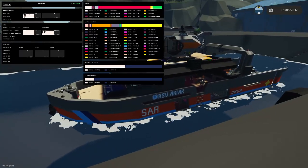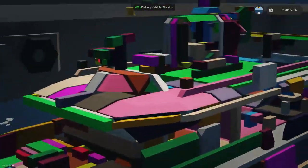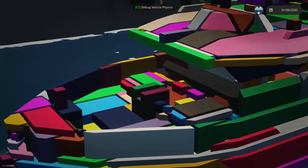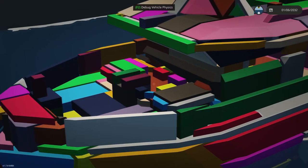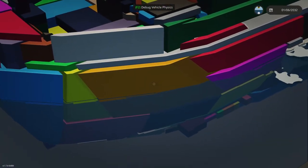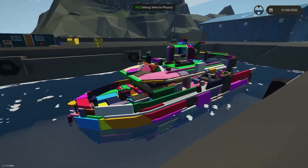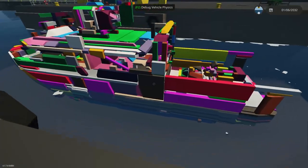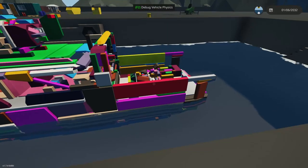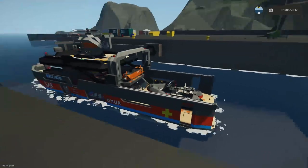If you press F2, this shows all of your vehicle physics. You can see there's a ton of different shapes that make up even this smaller boat. Look at where the hot tub is and those little lounge chairs — that's really not optimized, you probably have 20 different physics shapes just right there. This game lets you build your own shapes, so it can't be optimized from the get-go like most games. Even that small rib in the back has a huge amount of physics.